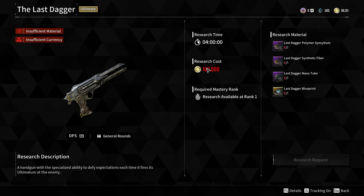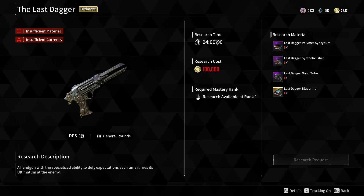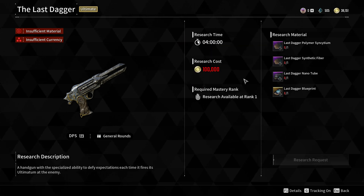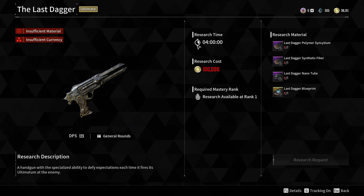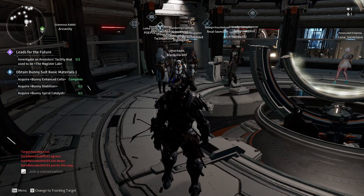You will also need 100,000 gold, which isn't that hard to get, and you'll need to wait four hours for the research to complete. Once you've obtained all the required materials, come back to Anais, click on Research Request, wait four hours, and the Last Dagger will be available to you.